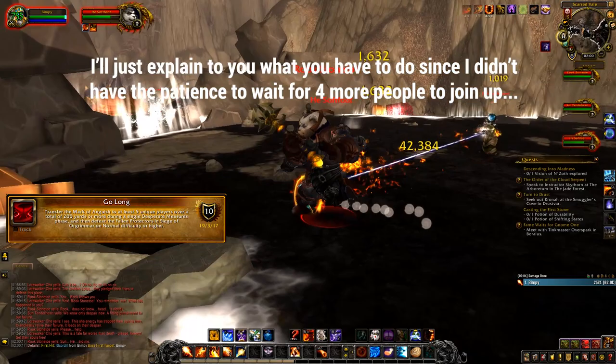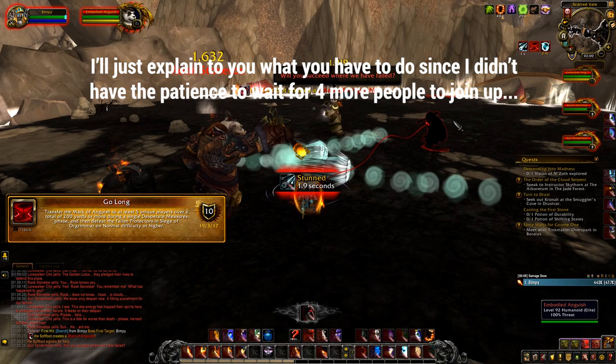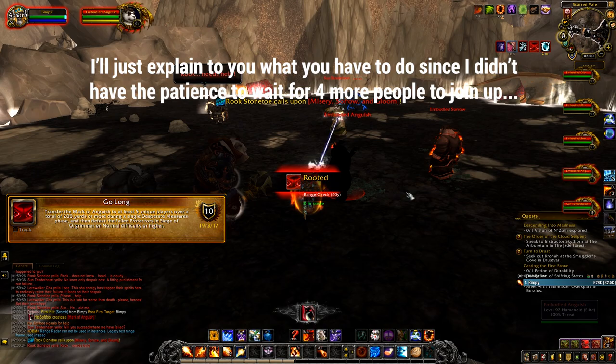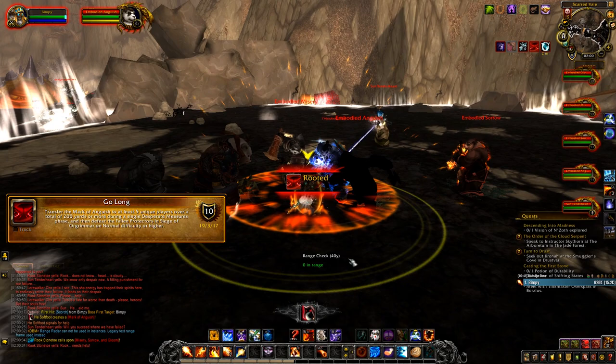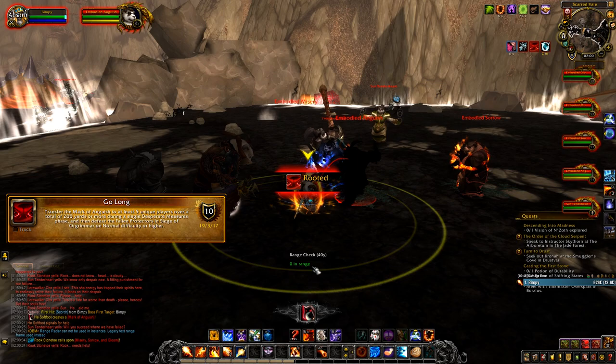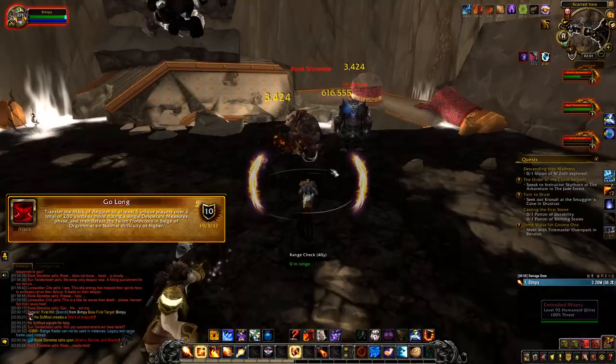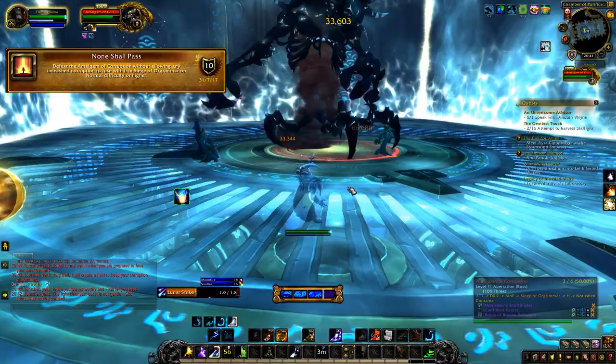What you have to do is get his health down to his Mark of Anguish phase — don't nuke him. Whenever that happens he will start spawning a panda that will start chasing someone, and that person will get an action button. Spread 40 yards away from each other, which you can check easily by typing /range 40. Then just wait until the panda reaches you and pass your buff to the other person. Keep doing that until he has run around 200 yards and your achievement will turn white, then you can burst down the boss.